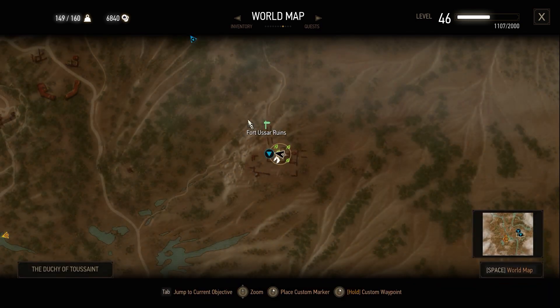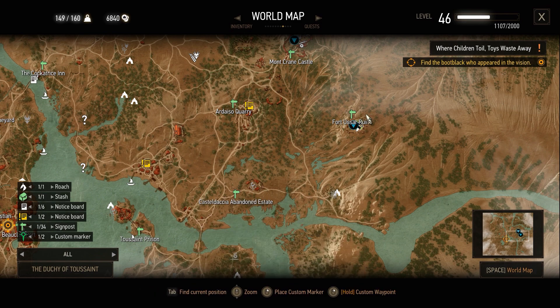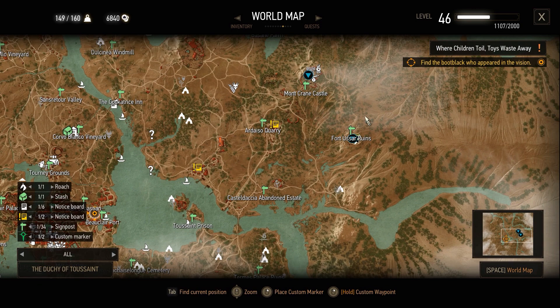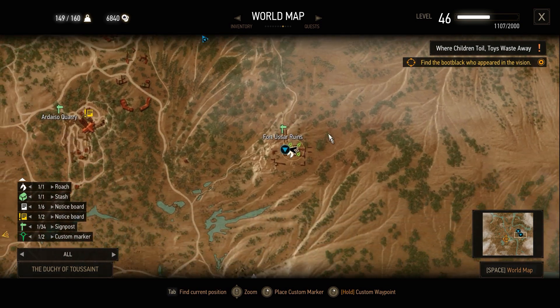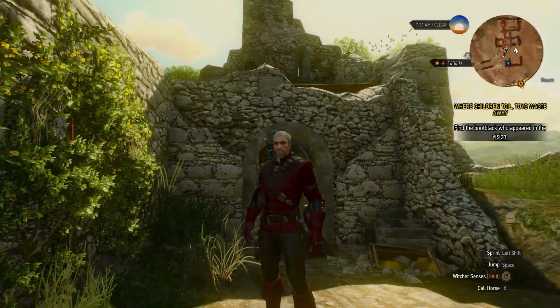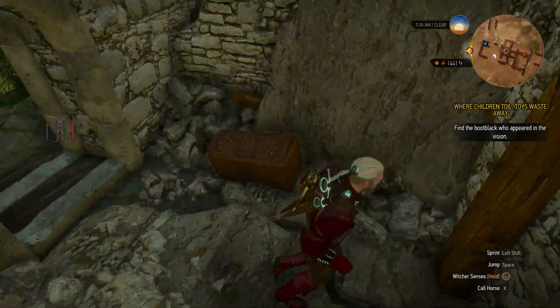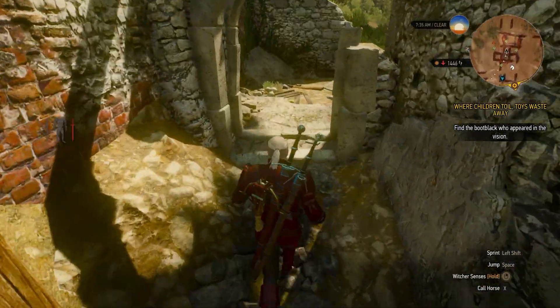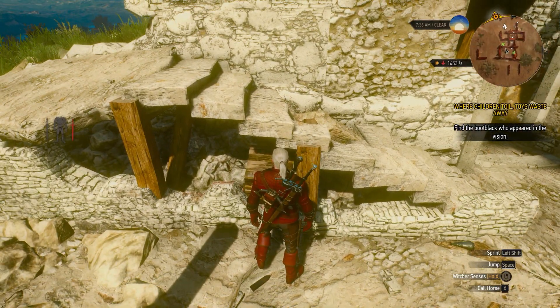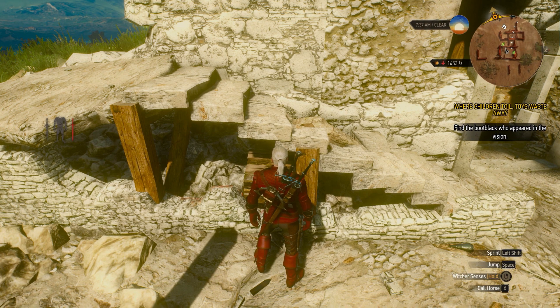Today we're going to visit two locations, the first one being Fort Assar, just east from Buclair. So this is Buclair right here — just on the far end of the map there's going to be a place called Fort Assar. Once you arrive here, you go through these doors, you can loot this chest, you go behind these things and right below these stairs you're going to find three diagrams and a diary to the next location.